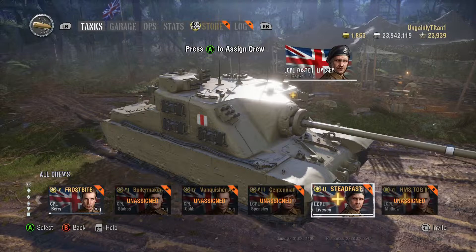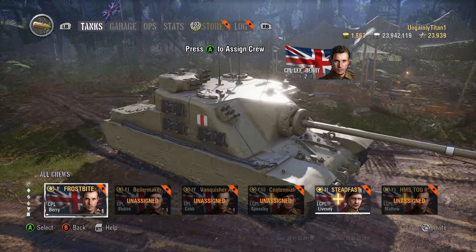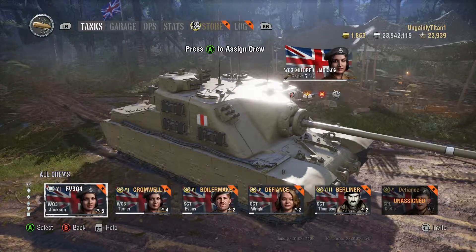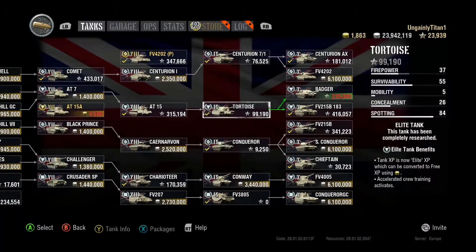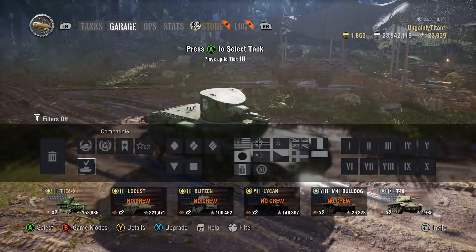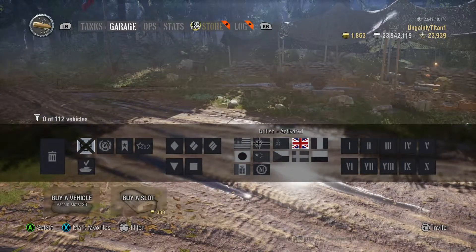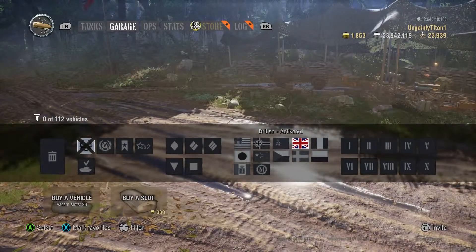I also have a problem in that I don't have a crew ready for the Tortoise — who do I put onto it? I didn't really want to take a crew off of something else, but I eventually decided to take the crew from the AT-15. The crew of the AT-15 at the time I purchased the Tortoise was at around three, three and a half skills. But I don't really want to play a tier 9 tank with only about seven or eight skills in it. So I've spent the last couple of days grinding out the AT-15 crew to add in some extra skills that I think would benefit me in this tank.